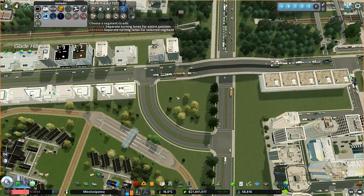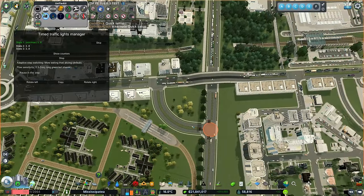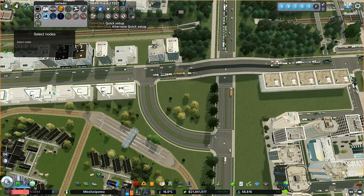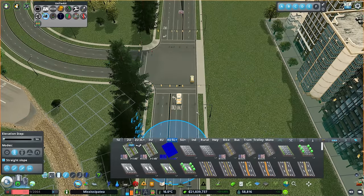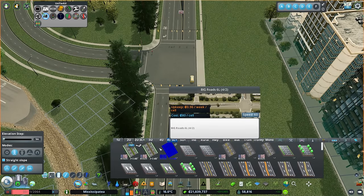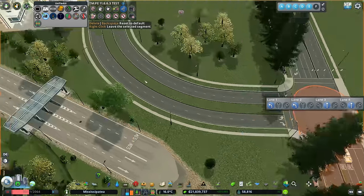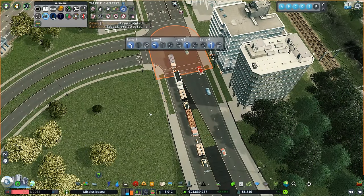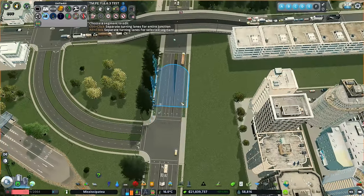We could just pop in some automatic traffic lights and be done, but we want this to empty out and move freely through. Before we do that, I've changed these roads — the asymmetrical one wasn't the three-plus-two, it's the four-plus-two that I wanted. So now we have two lanes for straight on and two lanes for turning off on each side. That will work much, much better. Right, let's get these lights sorted.